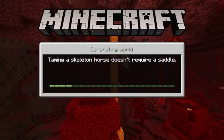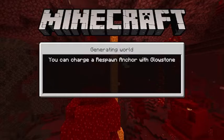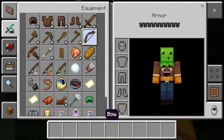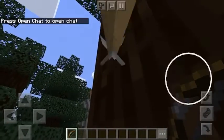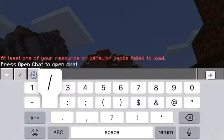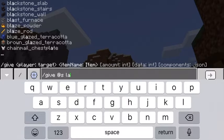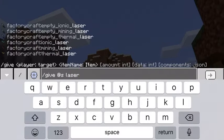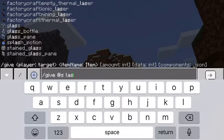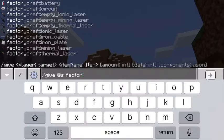One of them is not attacking me, which is weird. The other one is annoying - they say weird things. Wait, can you shoot? I got an idea - slash give laser gun. Oh yes, you guys can see it! Oh wait, I got an idea - it says factory craft. No way, there are a lot of good things, guys!